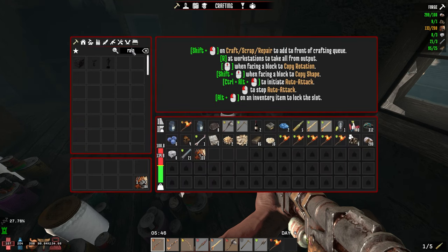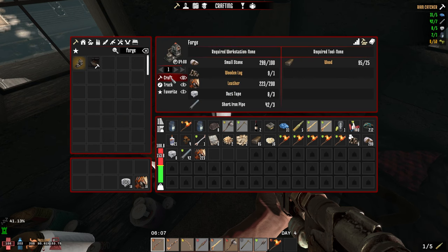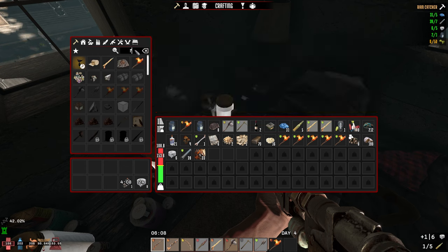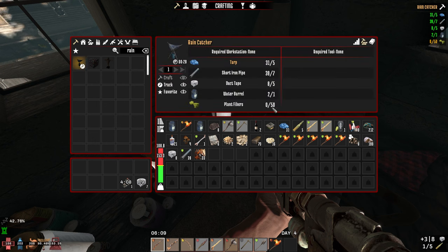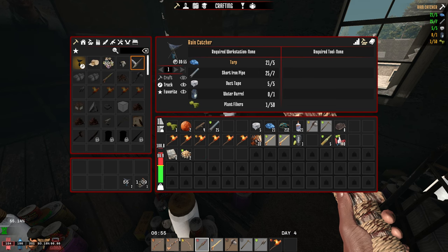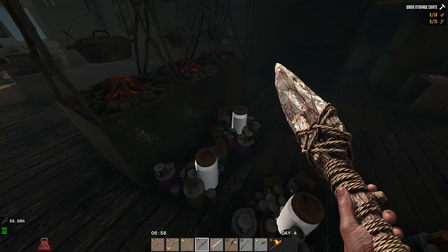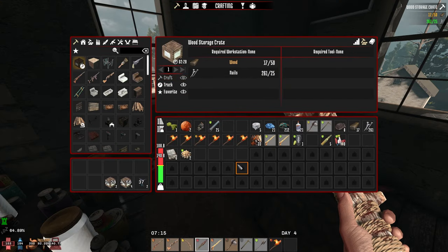And let's make the rain catcher as well. And let's make the forge - craft that baby. Rain catcher: I need 100 plant fibers. Craft two of them. Nice. Now I need a storage track - I need wood and nails. Craft two more. We have six. I think it's more than enough.